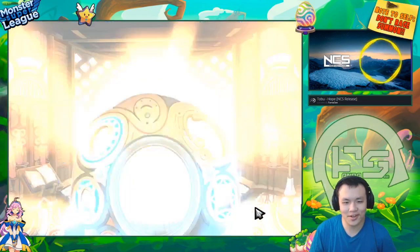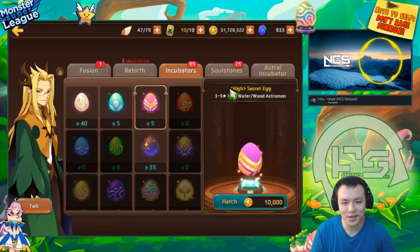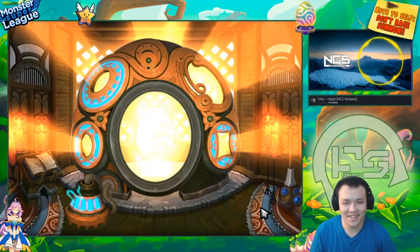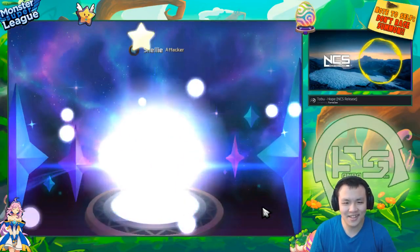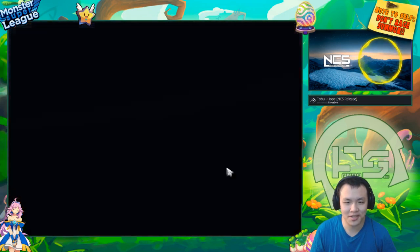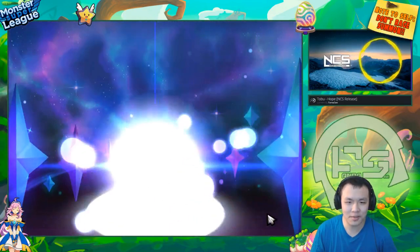I don't know what 4:33 was thinking. They gave a Dark Attacker Elemental Edge on Fur Skill, and that monster also happens to have Skill Books — a 3-star Skill Book, not even 4-star. It's gonna be insane. I truly think that monster is gonna be game-breaking.